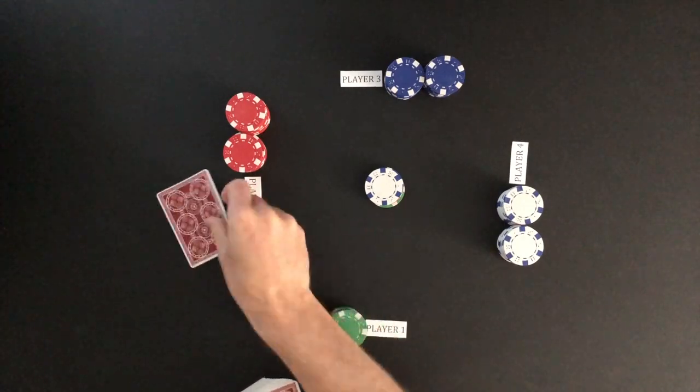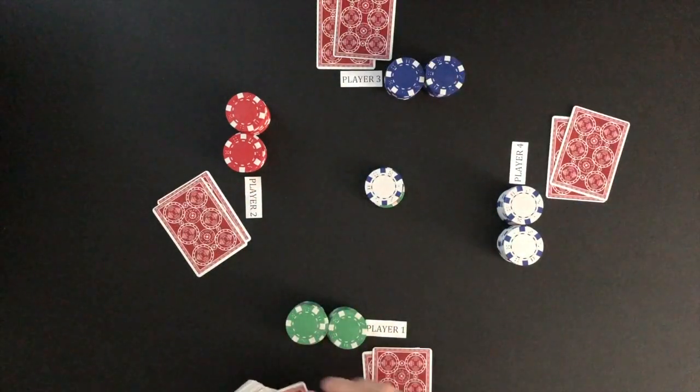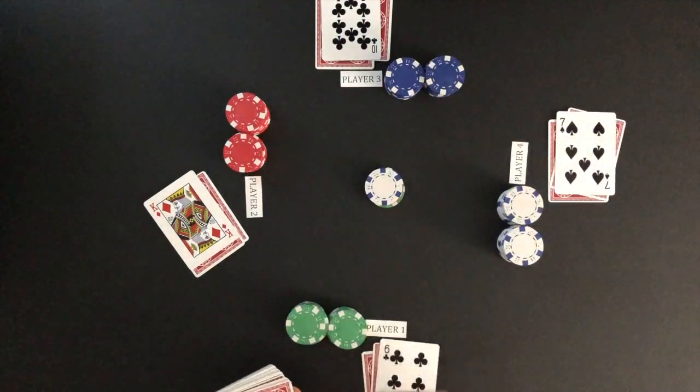Then each player is dealt three cards, one card at a time. The first two cards received are face down. The third card is dealt face up.